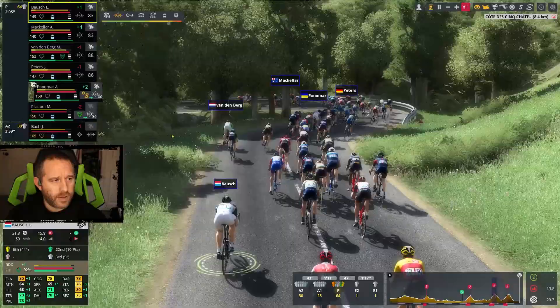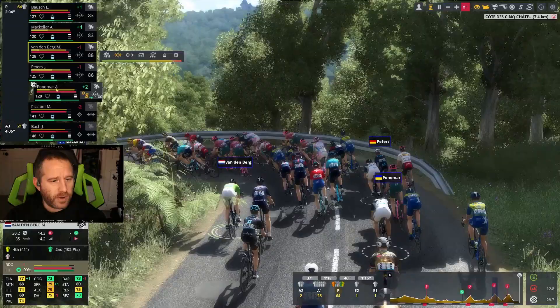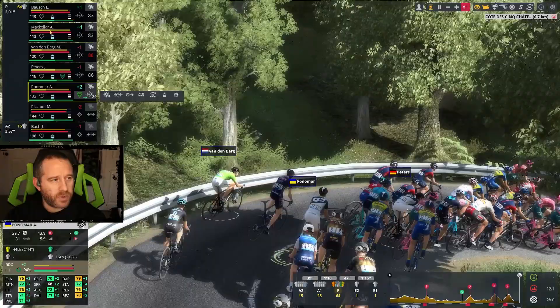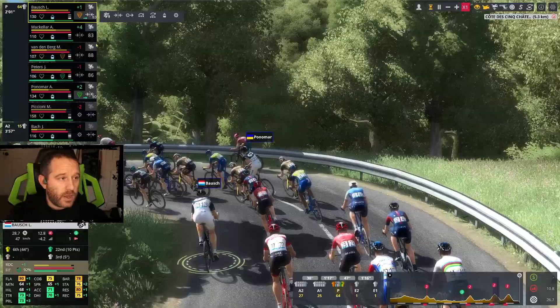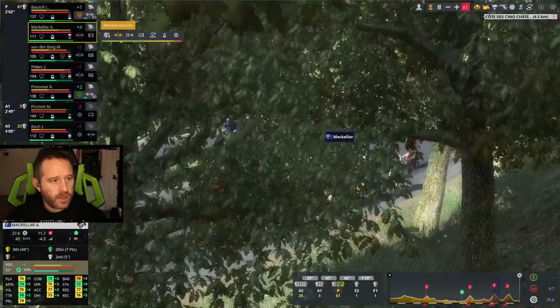McKellar is hanging on just fine near the front. Just two riders left off the front and not much of a gap to either of them — the front one still has a tiny chance to win this stage. Bausch hanging on over the top — just 64 riders left. We need to now protect Vandenberg. Peters, go ahead and protect Peters. Panamar protect Peters. McKellar — or Bausch. Use Bausch, protect Vandenberg. We are getting some recovery for this climb, which is obviously a very good thing.